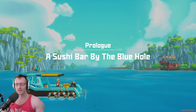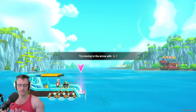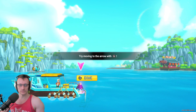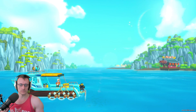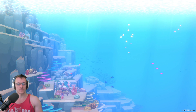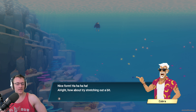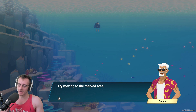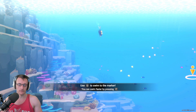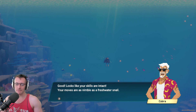Prologue: A sushi bar by the blue hole. You're moving with elasticity. Black and white snap — an aggressive carnival with black eyes and fins. Nice form. Now how about try stretching out a bit? Try moving to the marked area. You can move quickly — remember that this speeds up oxygen consumption. Good. Looks like your skills are intact. Your moves are as nimble as a freshwater snail.